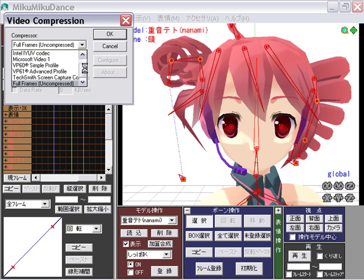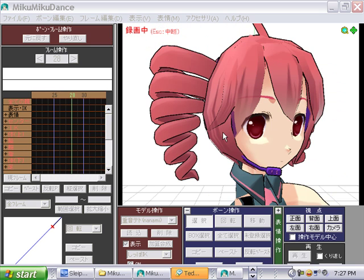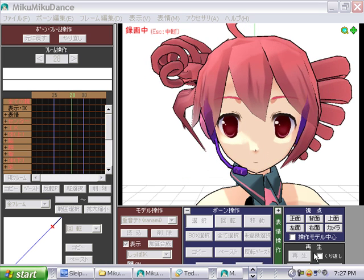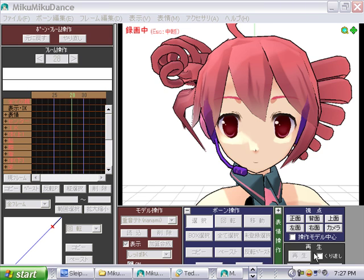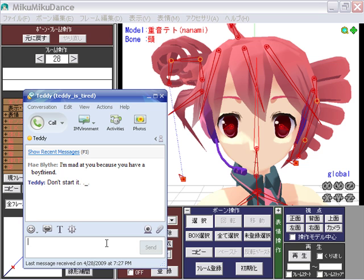I'm pretty sure there are different ways to do this, but the only one I know that 100% works for me is Microsoft Video, and I'm gonna make the compression quality kinda low-ish. I don't know what that is, so I don't mess with it. I'm gonna press OK. And it is recording — this takes a long time cause it has to record frame by frame. Here we get to see slow motion Teto looking at us! Hi Teto! What's up? I accidentally made it too long — oh wait, no I didn't. What's Teddy got to say? Ha! Are you Russian?